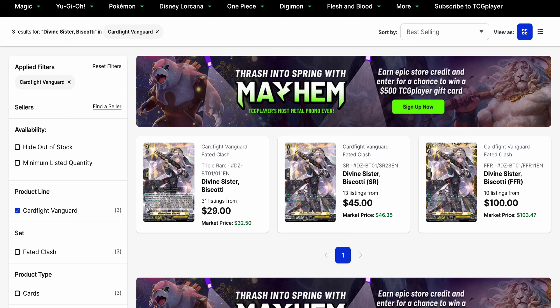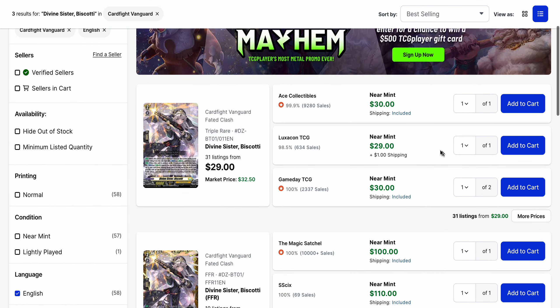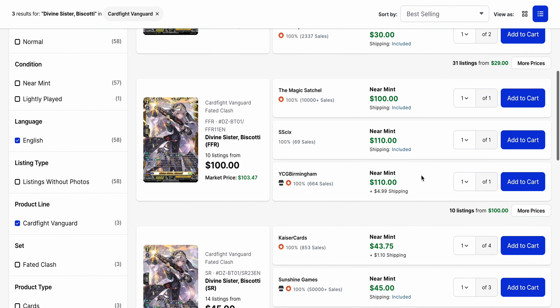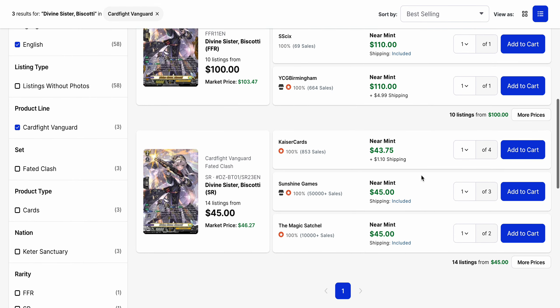Taking a look at one of our big cyclers, Divine Sister Biscotti for Cater Sanctuary — this one was selling for $35 pretty consistently, and now we have listings as low as $29 with a market price of $32.50. At this point it's effectively $30 for its base. The FFR is a pretty solid $100 plus right now, and the silver rare is available for around $44 and beyond.